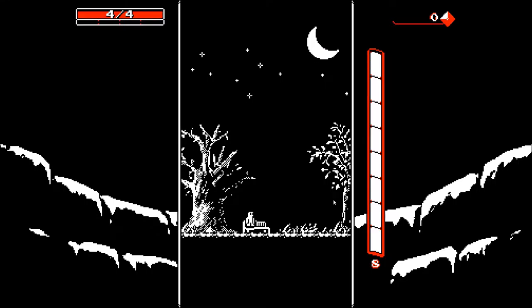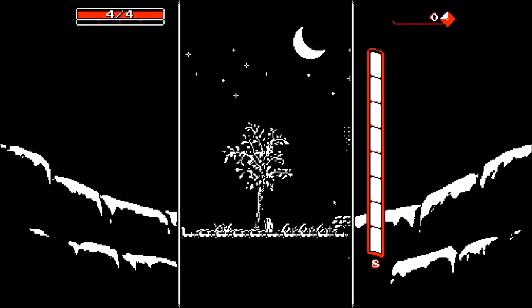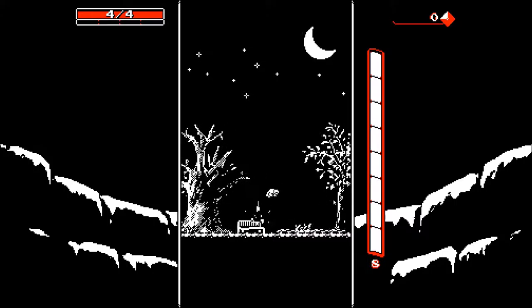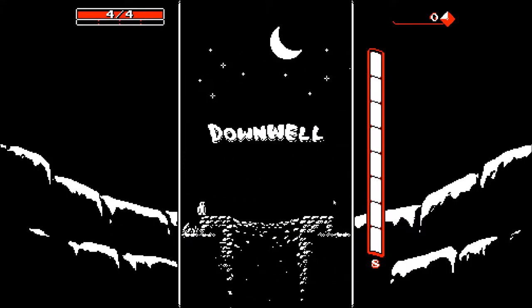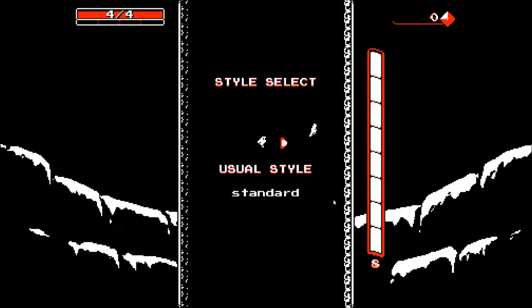Morning everybody and welcome back to LTV's What Even Is, and today we're going to be asking what even is Downwell? Downwell is another roguelike kind of game but it's fast-paced and actiony and crazy, but at the same time kind of simplistic. There's not a great deal of power-ups and there's not a great deal of synergies, but it's really hard and a whole lot of fun to play, and the main gimmick is that you have gun boots.